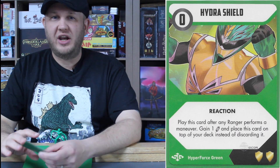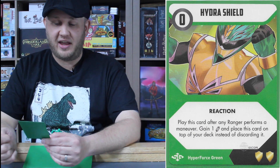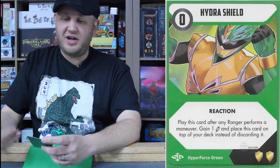There's a lot in Hyperforce that pays homage to Mighty Morphin Power Rangers — obviously the colors of all the Rangers are the original MMPR, the sixth Ranger being green. And of course, the green Ranger having a shield: the Hydra Shield, a zero cost reaction card. Play this card after any Ranger performs a maneuver — gain one energy and place this card on top of your deck instead of discarding it. It's only a two-shield card — better if it were three — but still something he can use later to defend some incoming damage. It does gain an energy, which is always good, and it's zero cost.